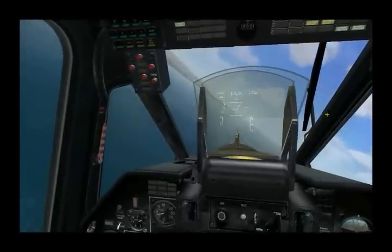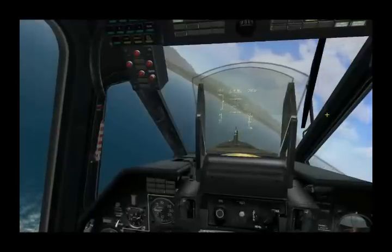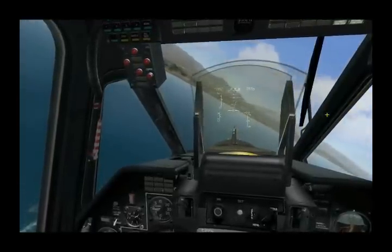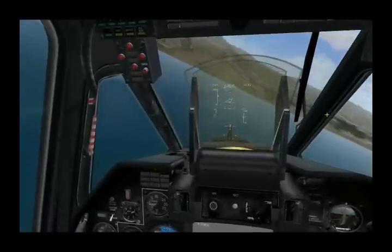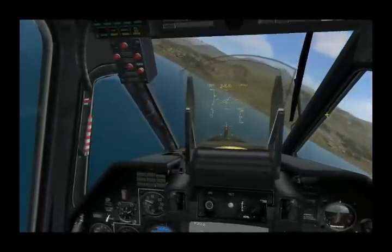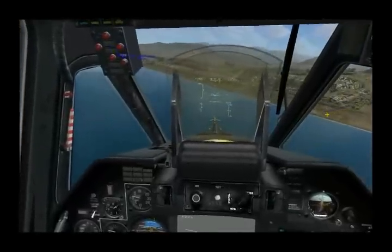When you are lased like this and you have a warning indicating that they're within range, you definitely want to maneuver very quickly by either jinking or increasing or decreasing collective immediately to spoil the shot. Tactics of slowly moving towards the main battle tank within 1.5 kilometers is a good recipe to get shot down.